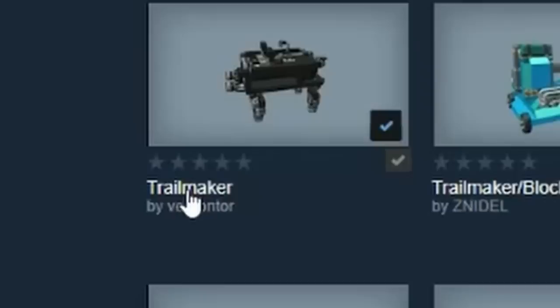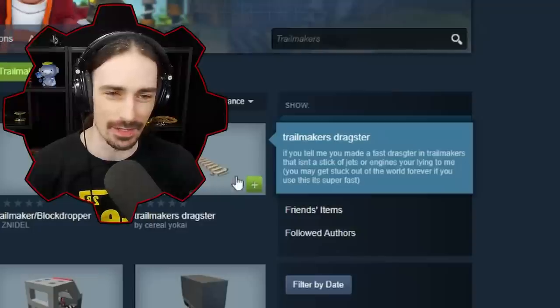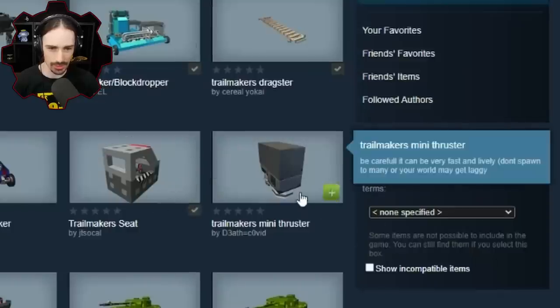I don't know if this has anything to do with Trail Makers, but the name is literally 'Trail Maker.' This is actually a trail maker block dropper — so this has nothing to do with the game Trail Makers, but it actually makes a trail. This is called the Trail Makers Dragster. If you tell me you made a fast dragster in Trail Makers that isn't a stick of jets or engines, you're lying to me. This person knows Trail Makers. And this is a trail maker seat — that's actually very Trail Makers themed.